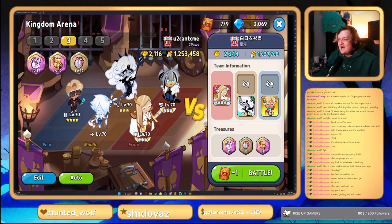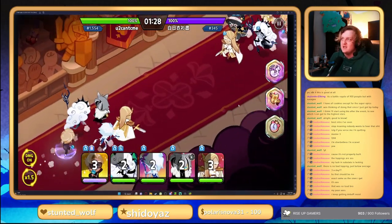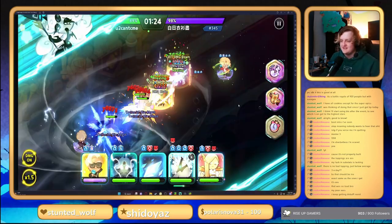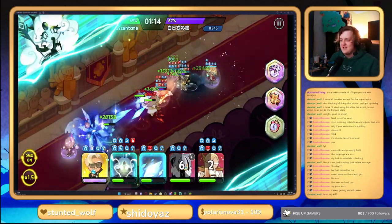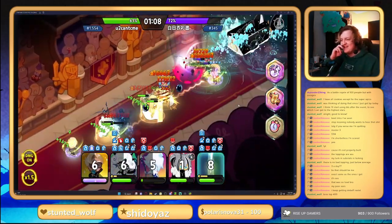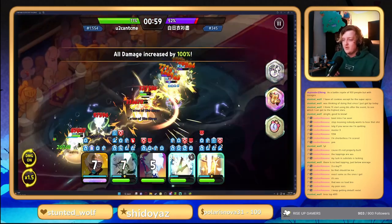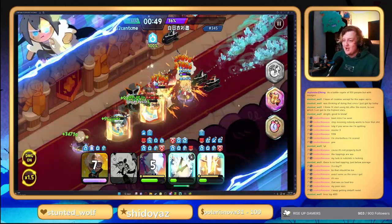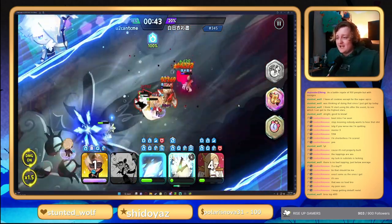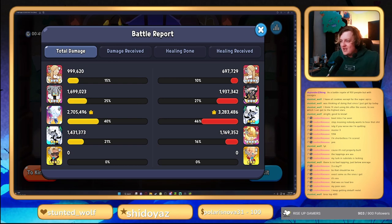Hopping into our fifth match — we're probably gonna get deleted by this guy. He's a pretty high rank and looks very powerful. They're running a very high DPS team. If they kill Sherbet Cookie it's not going to be a good day. We hit the one-minute mark, already used their Feather — we killed one of their DPS cookies. But we lost — we almost won that, we just got edged out. That stains our record — we're four and one now.